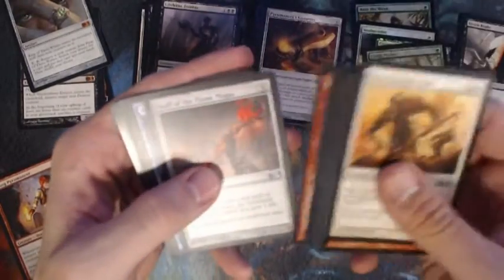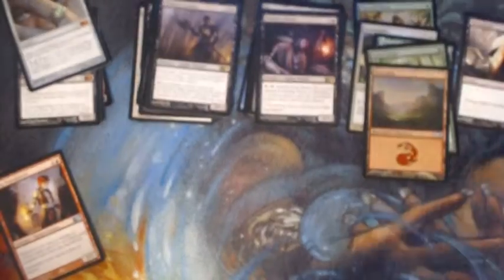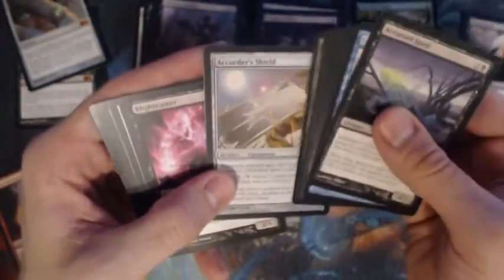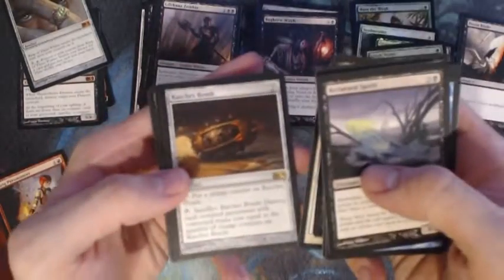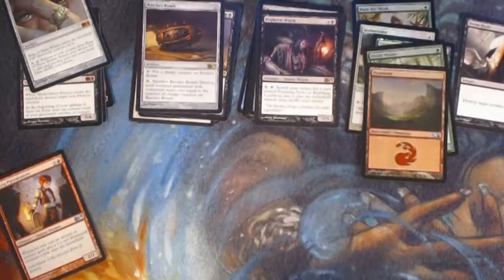Tenacious Dead, Staff of the Flame Magus, Wall of Frost, Bog Brew Witch. We've got a Quaterstaff, Blightcaster, Blessing, and a Ratchet Bomb — pretty good card, not very valuable but playable. Gets rid of those pesky tokens very easily.